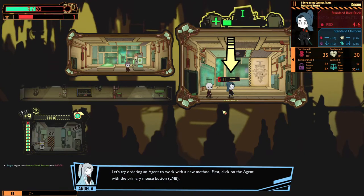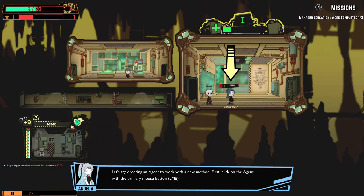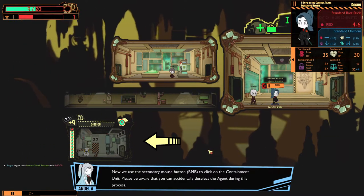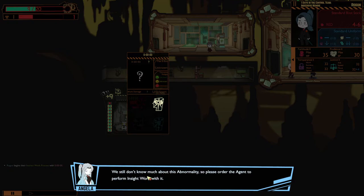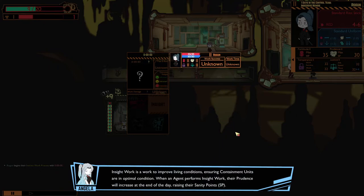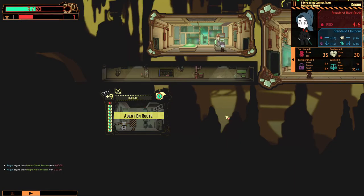When the department generator gauge fills completely, the employees in the main room will be healed, restoring both their health and sanity. Let's try ordering an agent to work with a new method. First, click on the agent with the primary mouse button. Then use the secondary mouse button to click on the containment unit — please be aware that you can accidentally deselect the agent during this process.